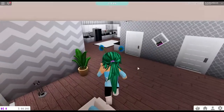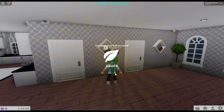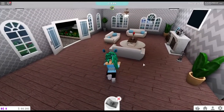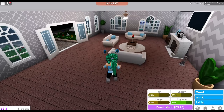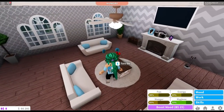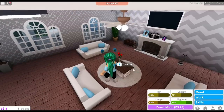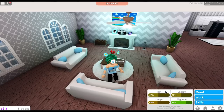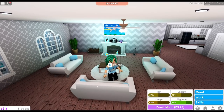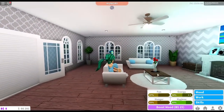I have level three now — awesome! So look at my moods. My fun mood is going up by one when I read a book — that's normal. But before, if I wanted my fun mood to go up, all I would have to do is watch TV and it would go up. Now it's not going up at all when I watch TV. I don't understand if that's a glitch or if they changed that.